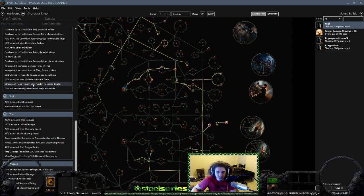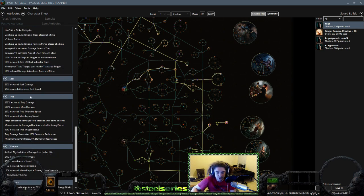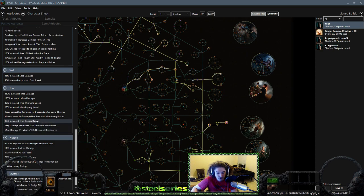When your Traps trigger, you also trigger — this is required for being a live streamer on Twitch Chat. You get 26% Spell Damage, a big meaty 262% Increased Trap Damage, 40% Trap Trigger Radius which isn't bad — it's when you throw your Cluster Traps it gives a chance that one goes off which starts the Chain Reaction. An additional 10% Penetration. That's pretty much the character.